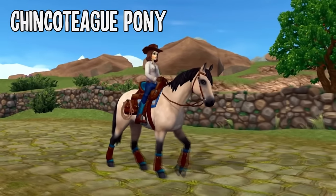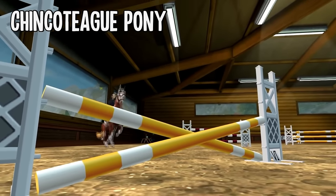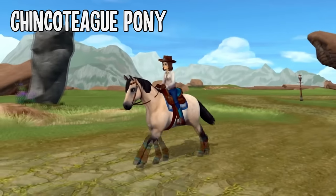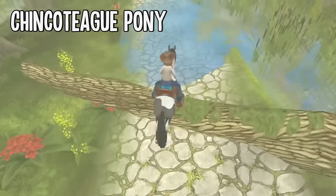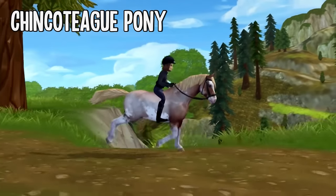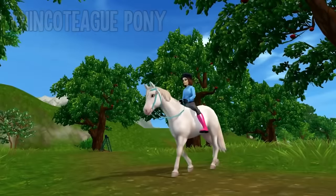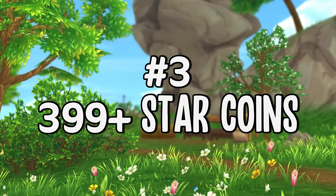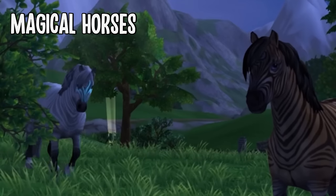Number four is reserved for the lovely Shetland Pony, which costs 700 star coins. They're located at South Hoof and they fit in pretty well with their coat colors — it's all almost pastel colored and they look so cute. They were added a couple of years ago so their gaits are definitely not the best, but if you're looking for a cute companion you know where to find them.